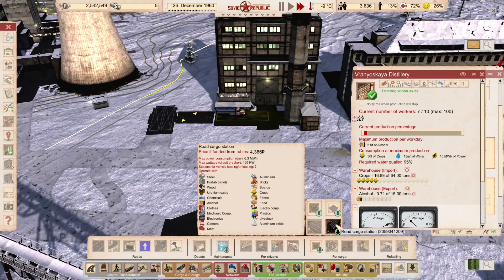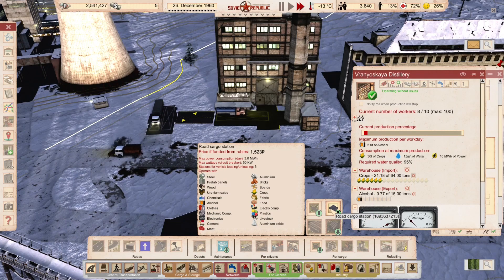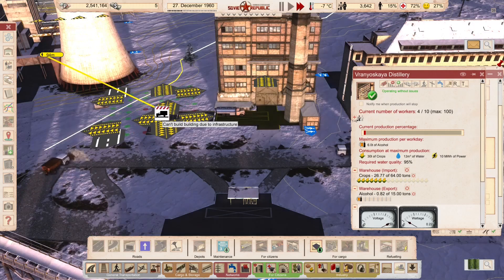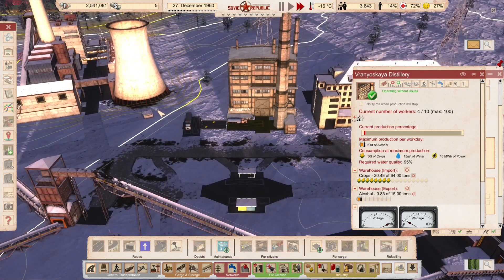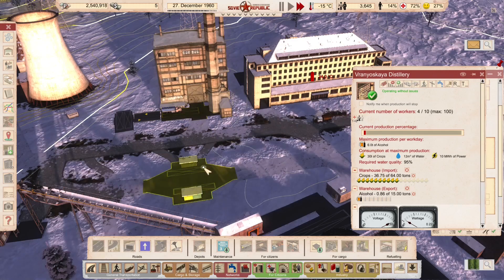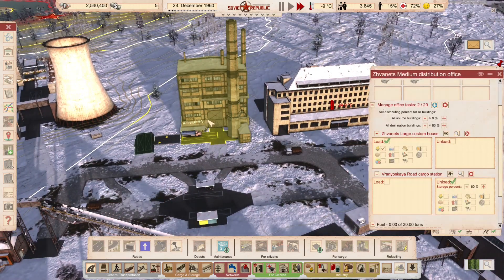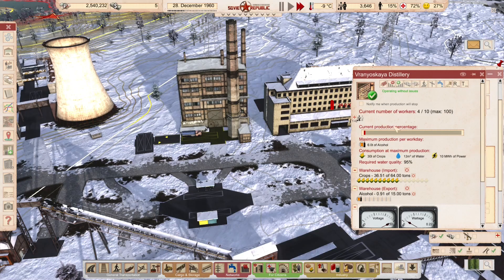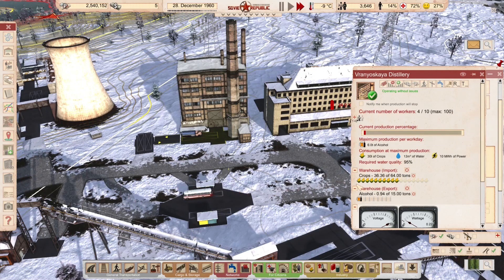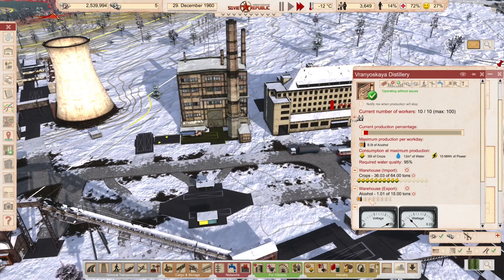There's only one vanilla road cargo station — I've got a couple of mod versions in different sizes. I wouldn't fit the larger ones next to the power plant as there's just not enough room. But I like having the distillery close to the bus stop where we're already bringing workers. We've got more people going in to start the shift, and those workers have had crops and water to work with — and now we've actually got some alcohol being produced!